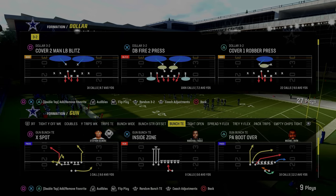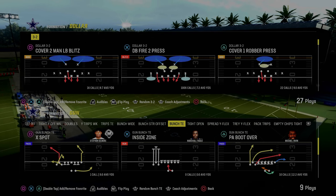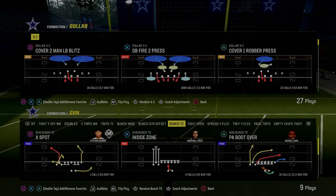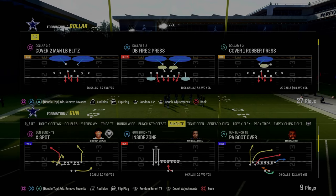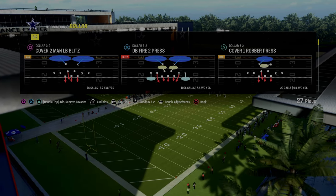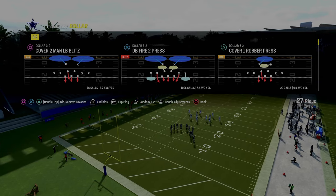Today's video we're going to show you the best way to defend Bunch Tight End in Madden 24. We're going to be in the Dollar 3-2 out of the multiple defensive playbook and this defense is absolutely incredible. Dollar gives you access to the most amount of ways to stop something — you have a lot of different blitzing and coverage concepts at your disposal, so it gives you the most amount of options.